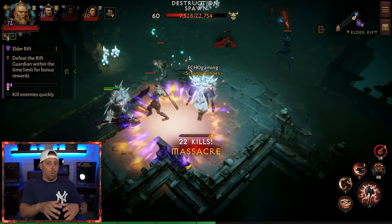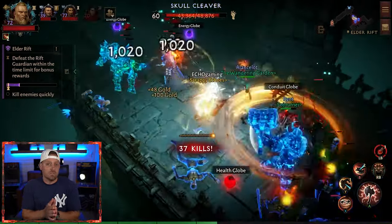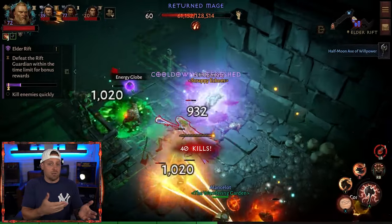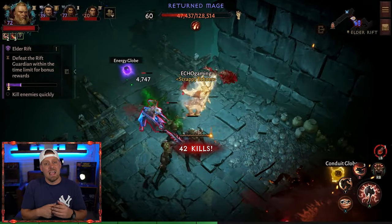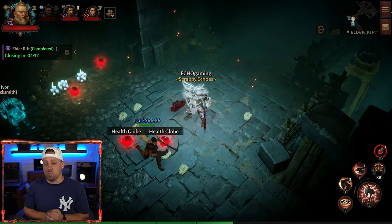Let's take a look at what drops from an enemy when you run an Elder Rift. First of all, you need to run an Elder Rift with friends that are running rare or legendary crests. Then you'll be able to get some fading embers and some runes. As you can see, the runes dropped and we got some fading embers as well.